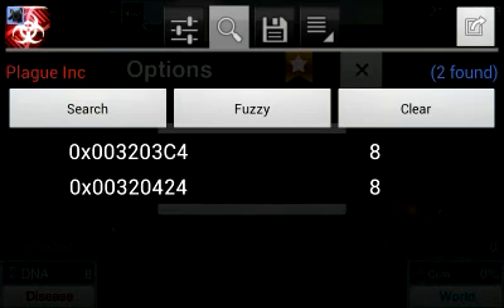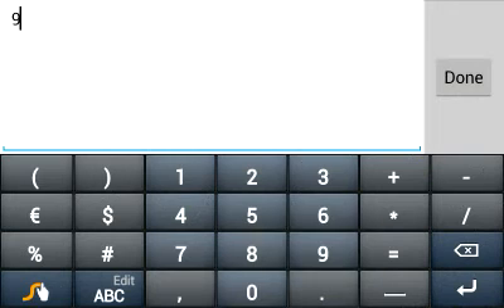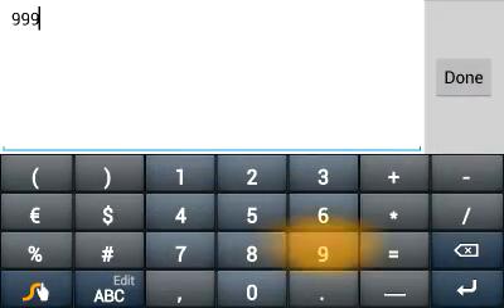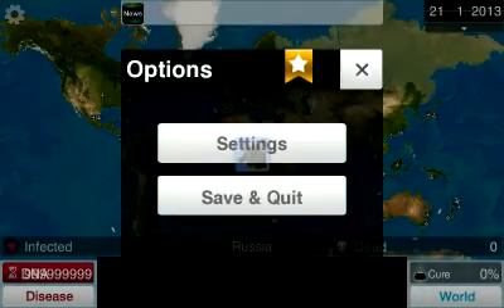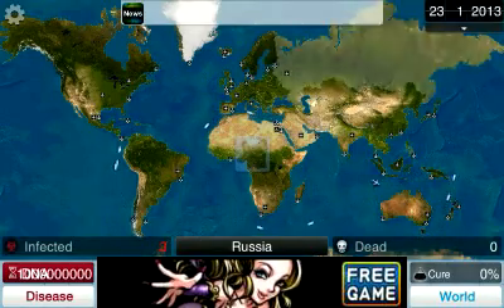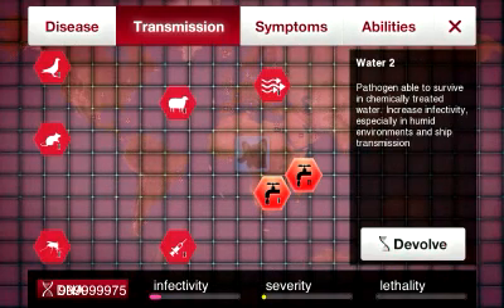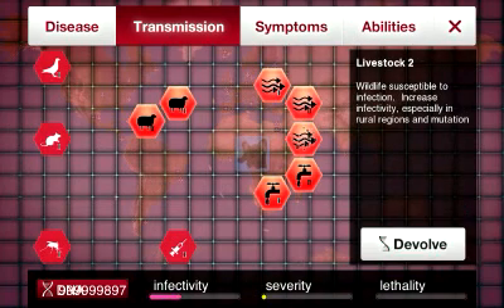Now what you're gonna want to do is hold on to one result and type in the desired amount of DNA points. You're gonna want to do this with the remaining few. As you may have noticed, you now have an infinite amount of DNA points. To show you that it works, let's go into transmissions — evolve, evolve, evolve, evolve, evolve — and you, my sir, are now a god.